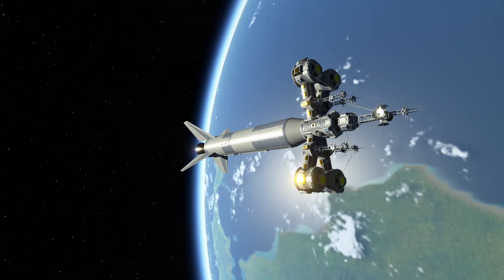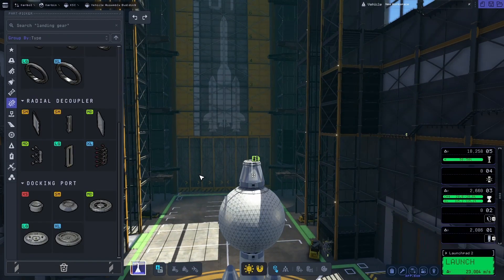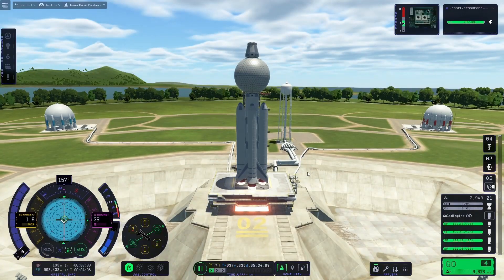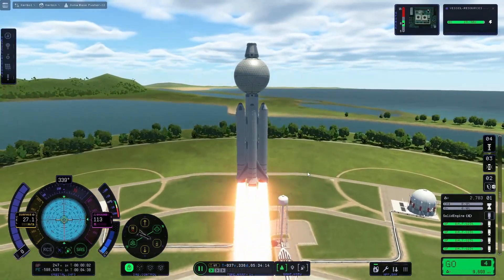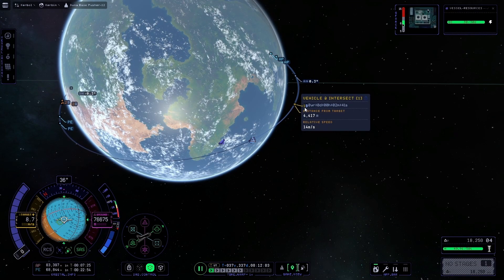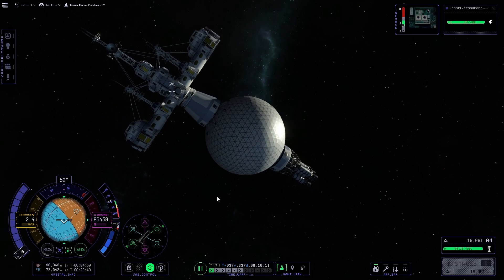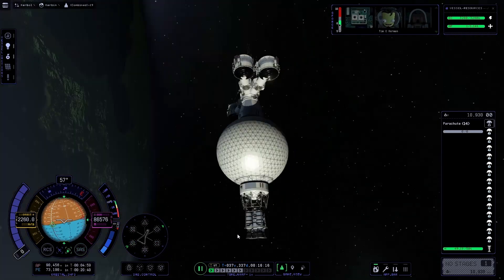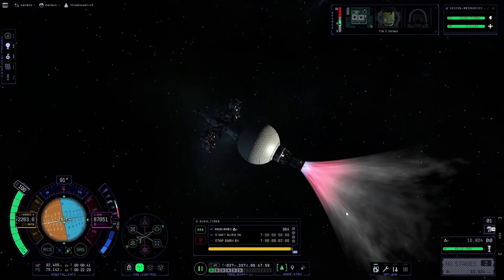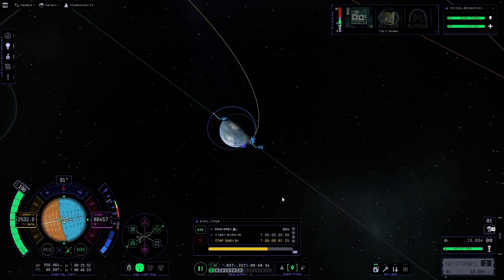We're finalizing our circularization around Kerbin here, and here we are in orbit. We are going to use another booster that I've built — we're just going to send it up, skip the launch, rendezvous with the base up there, get docked with it, and use it to fly to Duna.